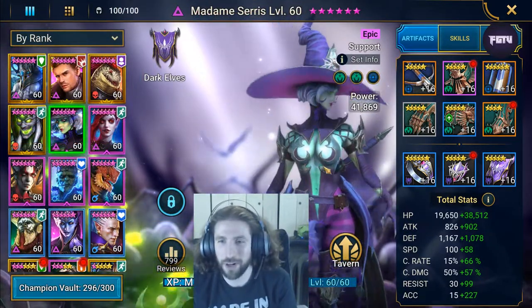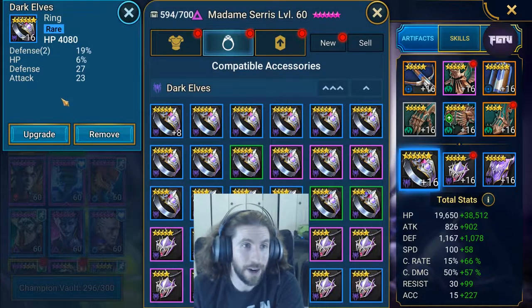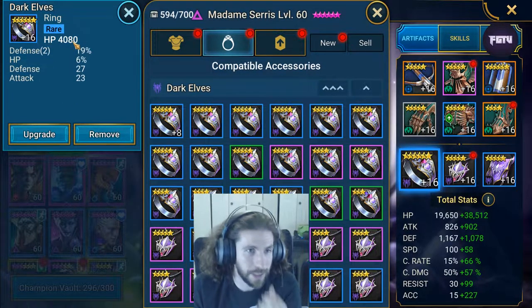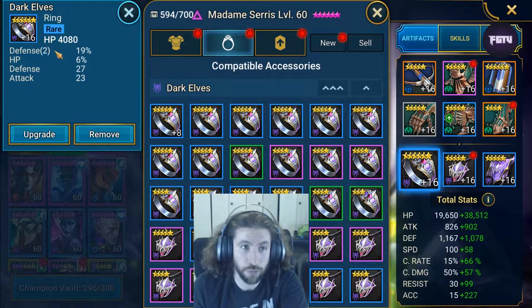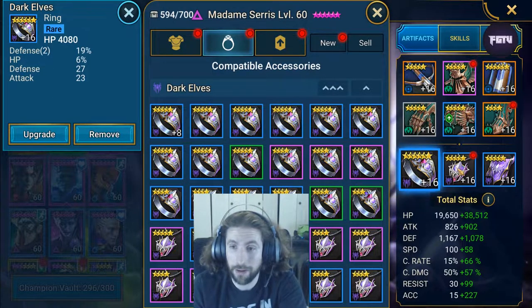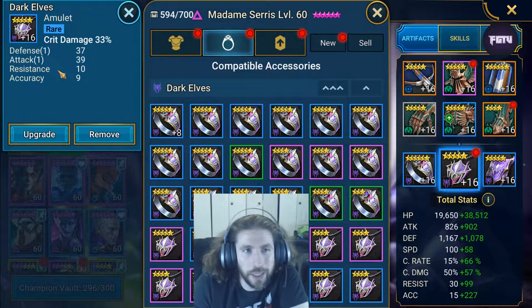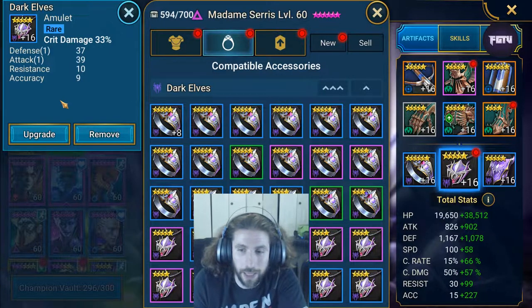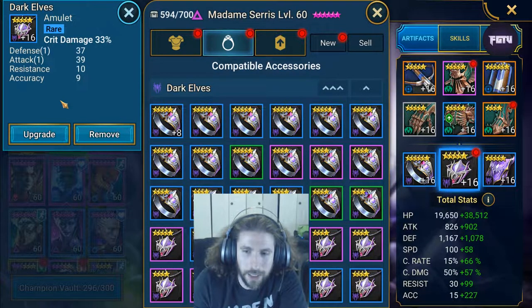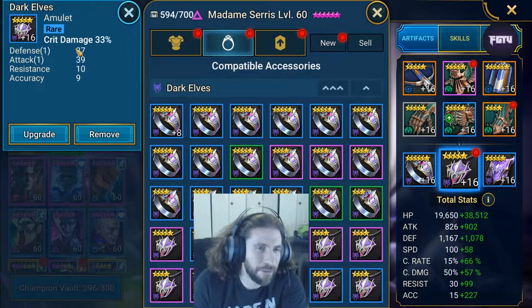There was one more piece I didn't talk about - the ring, the necklace, and the banner. For the ring we went with HP as the main stat, along with defense percentage and HP percentage. The fact that we had defense and HP is what made this ring really incredible for me - survivability is key here. For the amulet we went for crit damage, because we do want to give some type of crit damage when the crit happens since we're at around 81 percent crit rate.